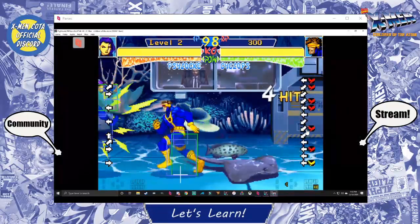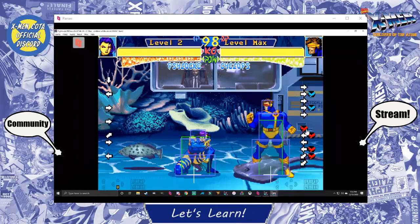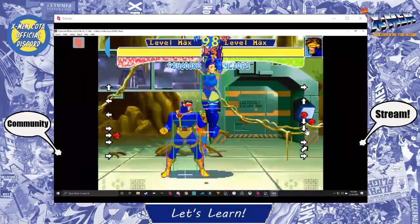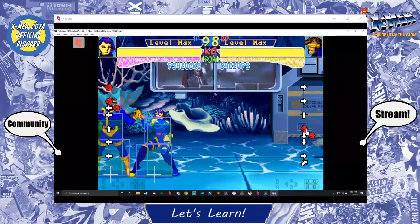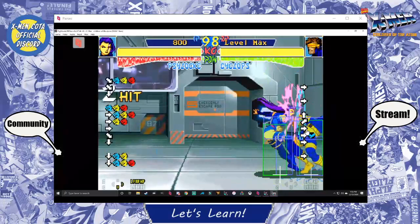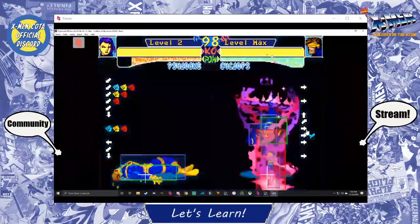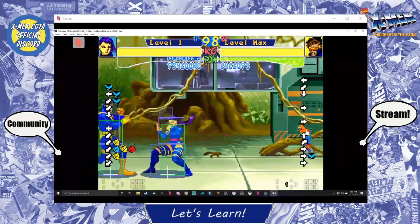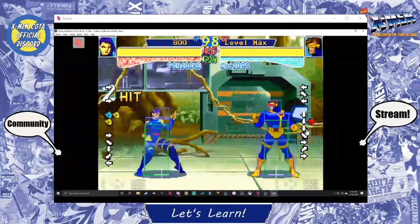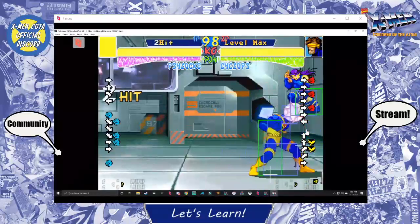Super heavyweight characters take more damage from throws, so toss them — throw them as often as you can. Except be careful: if they have meter, they are counter-throwers. Every super heavyweight that isn't Juggernaut is a counter-thrower, and if they have meter they will counter-throw you and most likely do a lot of damage. Take note of their meter. If they don't have meter though, chuck them. Also note that the bonus damage super heavyweights take from throws is when they land on the floor — if you hit them before they hit the floor, you lose all that bonus damage.